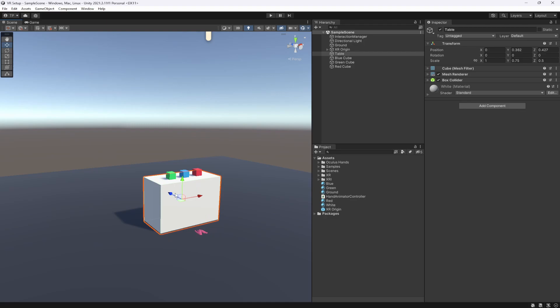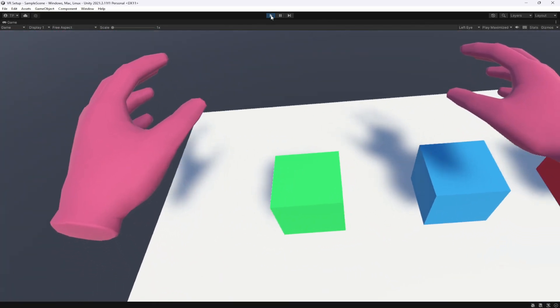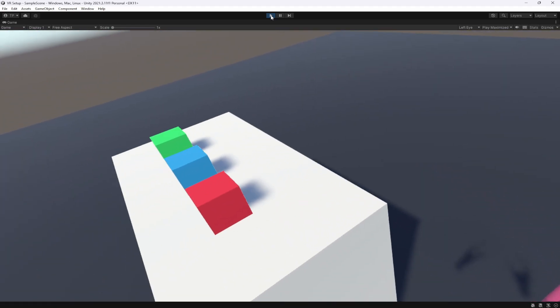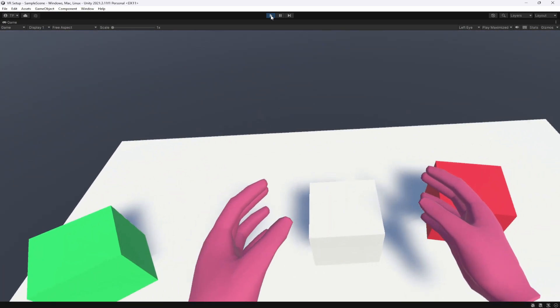Let's try this out and see if we collide with our table, which has a box collider on it. And there you go — I'm pushing forward on my controller but I'm not going through the box. We actually get stuck on objects now and are able to collide with things.